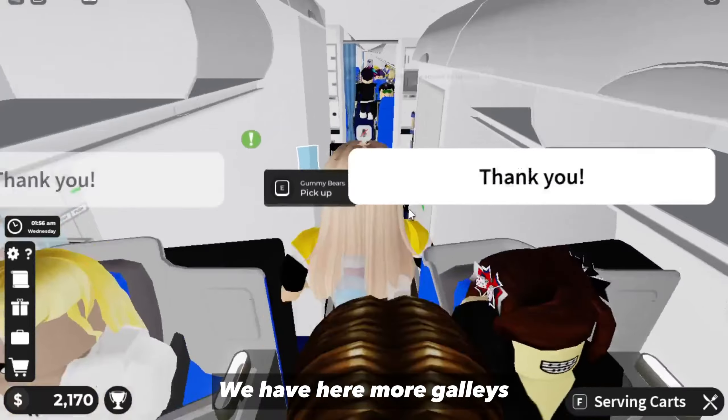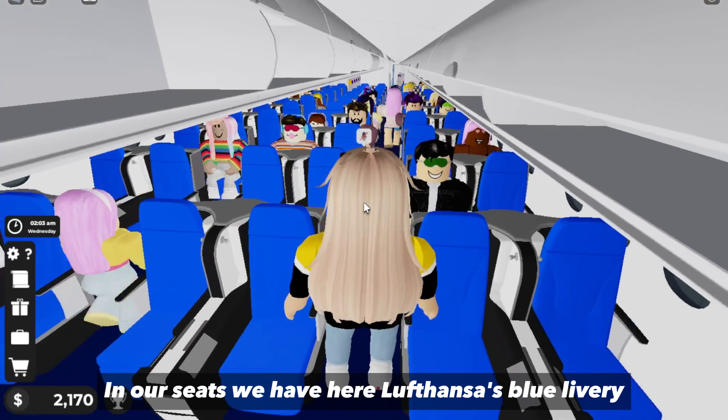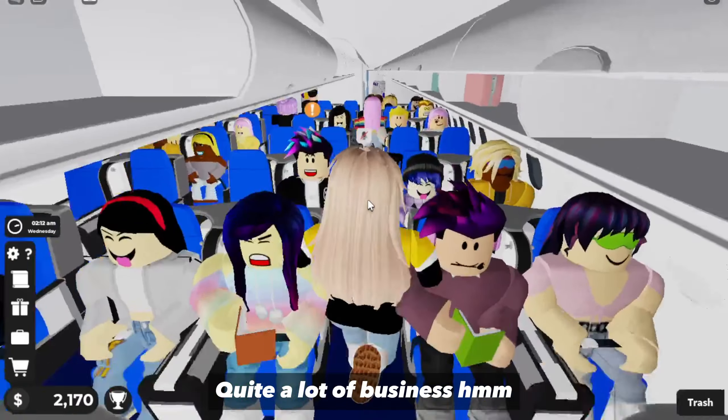We have more galleys here — more work to do on this plane. Moving to business class: the seats feature Liftenza's blue livery. In every two columns there are 10 seats, and there are three sections, so a total of 60 seats here in business class. Quite a lot of business!